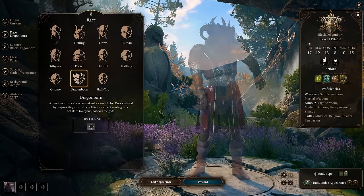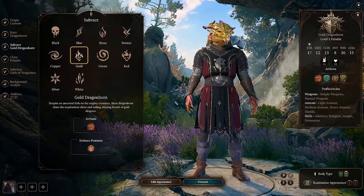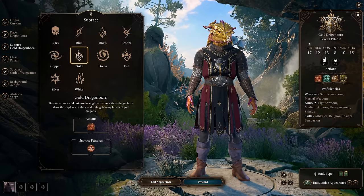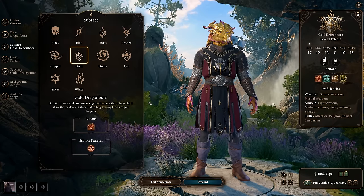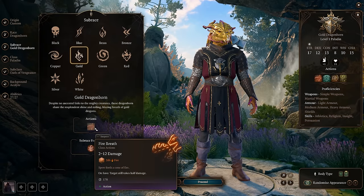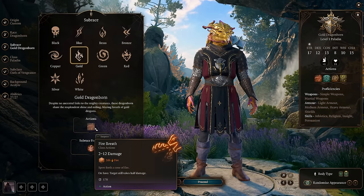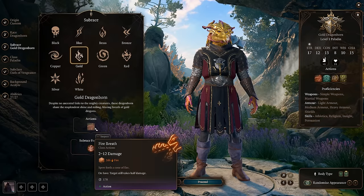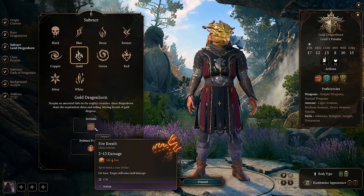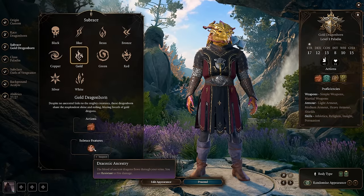My ultimate choice, because if I were playing tabletop it would be this character, is a Dragonborn Oath of Vengeance Paladin — that's been in my brain for years. You get a fire breath attack dealing 2d12 damage that scales with your level, getting better around levels 5 and 9 or similar. Either way, it scales with you and you start off with resistance to fire damage, which is very nice given that fire is the most prevalent damage type in the game.